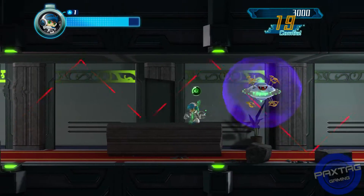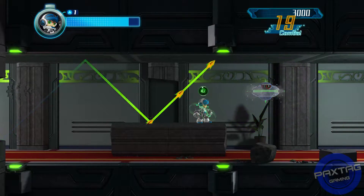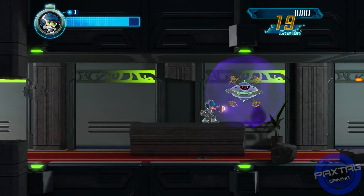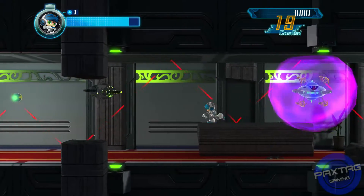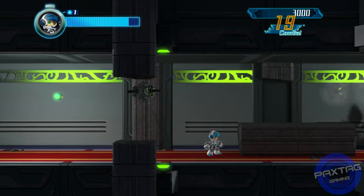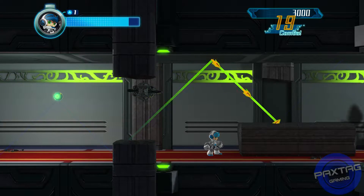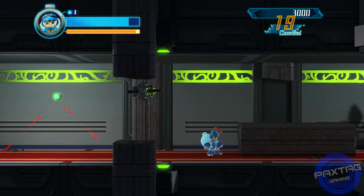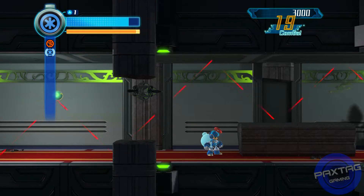I'm just taking my time with these guys. Once I take out these UFOs, there are several other rooms with a lot of ground enemies. In that situation, you want to make sure you're not hitting too many enemies at the same time - take them one by one and isolate yourself.